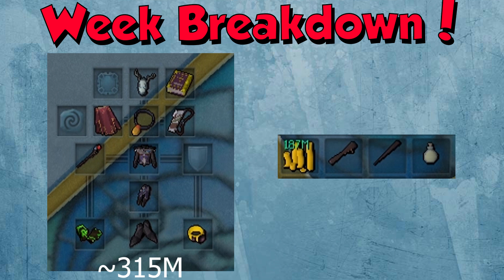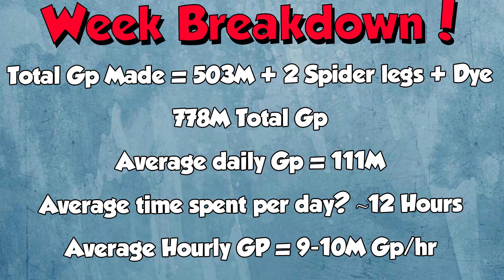I'm going to go into a little breakdown of how much money I made on average. My total GP made was 503ml with the cash and the gear. I also had those two spider legs and the die, which takes my total GP up to 778ml. I found a couple of supplies in the bank that counted towards the total GP as well, so that's why it's 778ml in total — with the 503ml, the two spider legs, the die, and a couple of supplies.